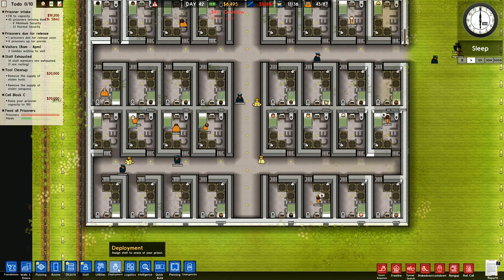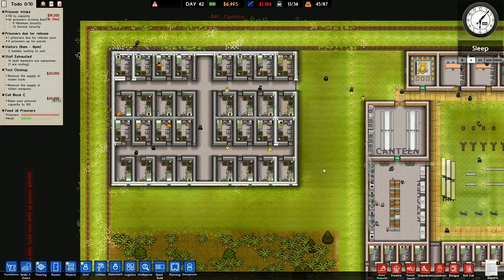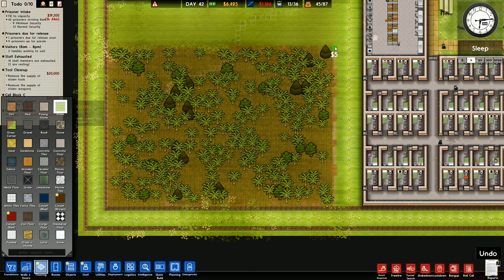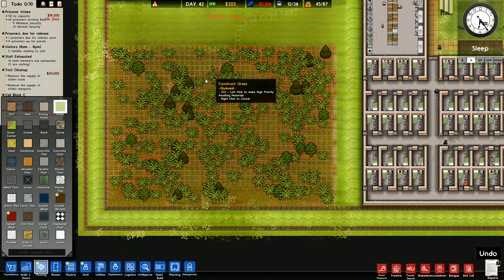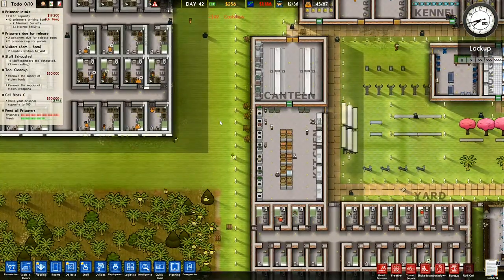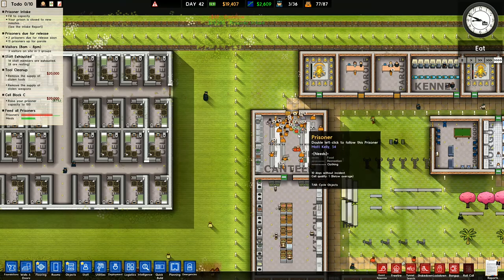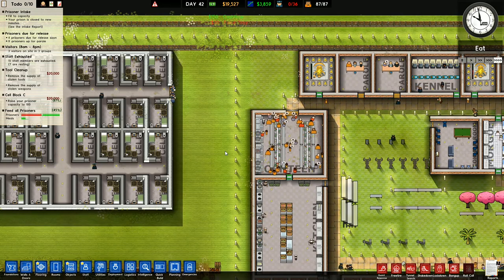I'll go to deployment - this entire block is a medium security block. That bit's done. Next I'll go down here with flooring and put grass over all that lot. I've got a boatload of new prisoners turning up in a minute. I think we really ought to work on improving the canteen next - that ought to be one of my top priorities. All the medium security prisoners from over here are coming in and seem to be liking their new quarters.